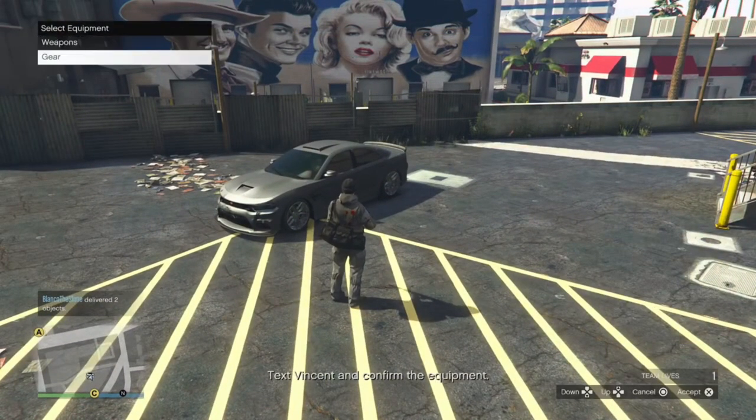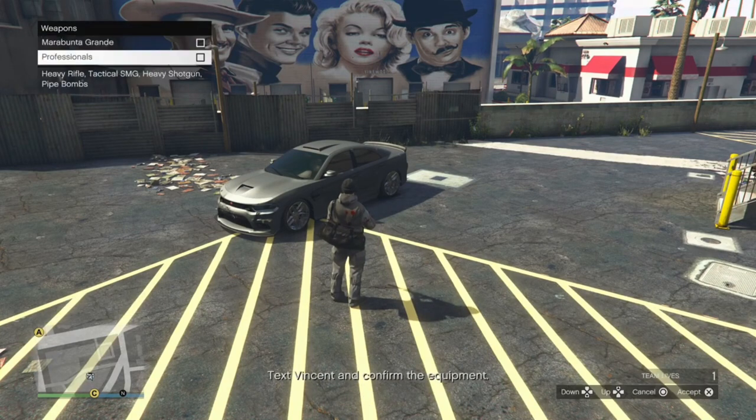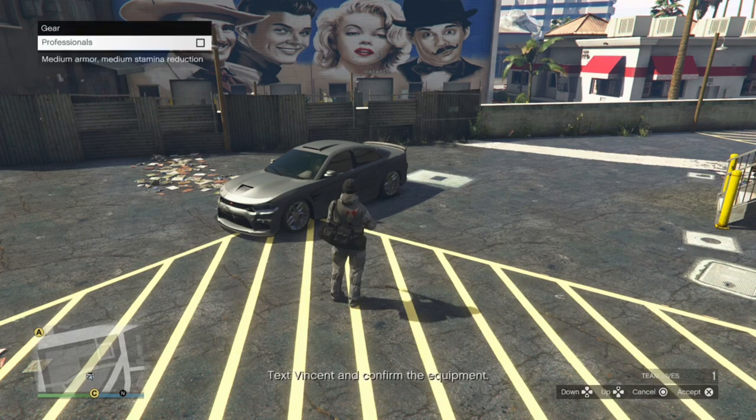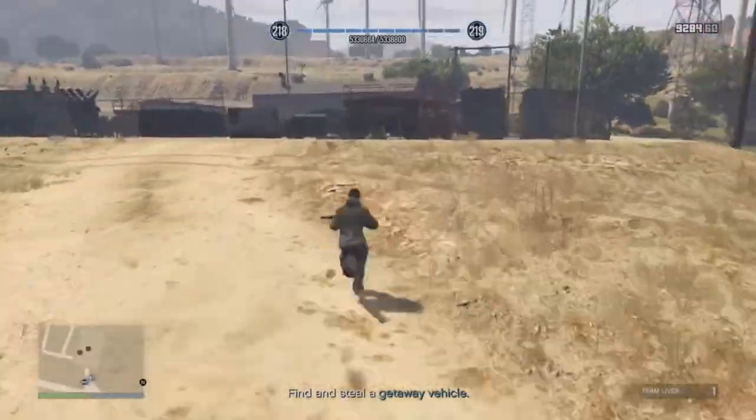Key moment here: if you did collect more than one gear loadout like I did — I went to option A first, which is the bad one, you don't want to use option A — you have to confirm which weapons and gear you want to use with Vincent through text message. So make sure you confirm your professional, or if you use the military grade which I think is option C, make sure you confirm it with him.